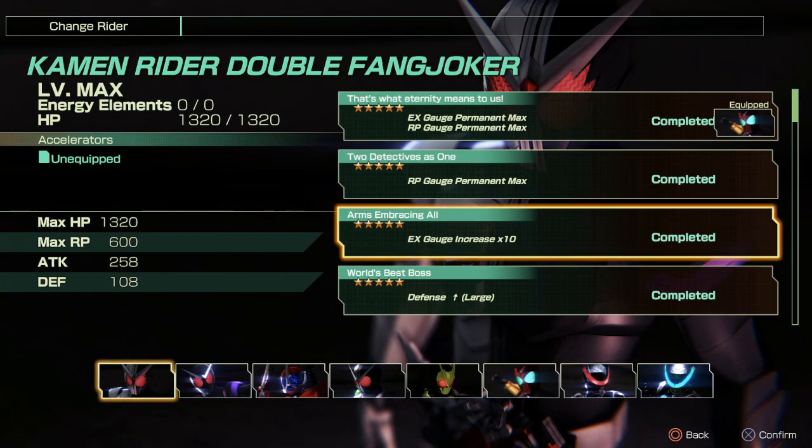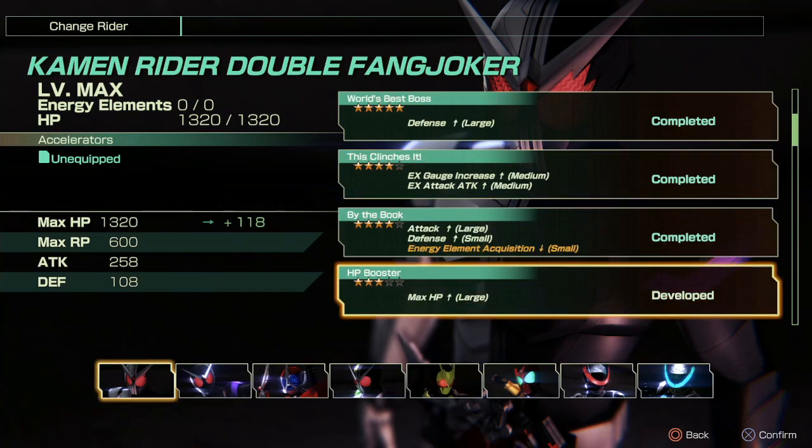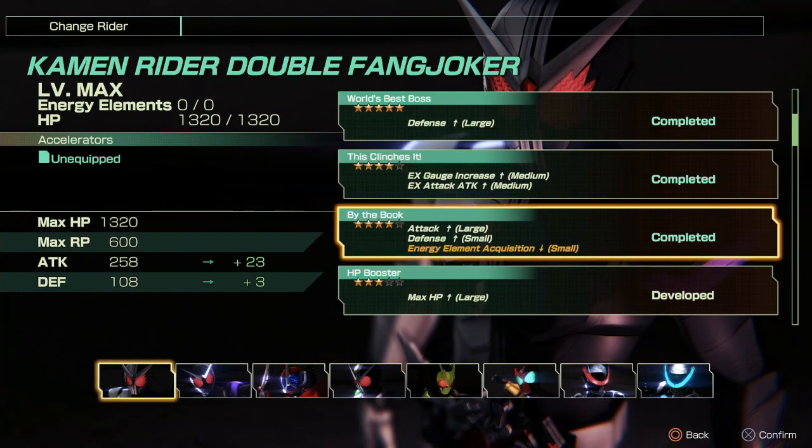If there's a character you like that has a final form but you don't like how final forms are done in this game, this will basically fix it. You also get By the Book, which increases your attack a lot, your defense a little bit, and gives a small deficit in experience gain. But at this point, most likely all your characters are going to be maxed out anyway. The level cap is level 10, moveset and upgrade progression stops at level 8, and the last two levels are just raw stats.